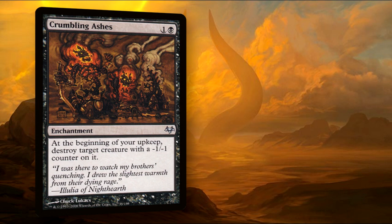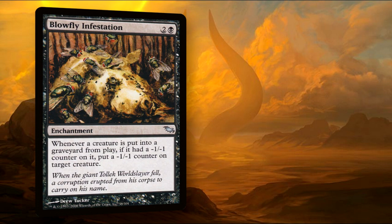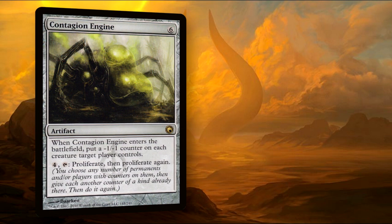Crumbling Ashes won't make your opponents wait for a creature to wither away — all they need is one counter and they're done. Whenever those creatures might die with a counter on them, the Blowfly Infestation will make sure they're not gone to waste — we have a few infinite combos with this as well. We also run one of my favorite Phyrexian toys, the Contagion Engine, to make sure that we have full control over our opponent's fate.